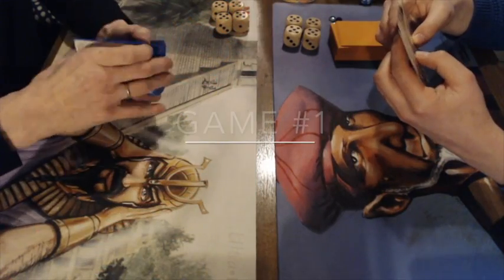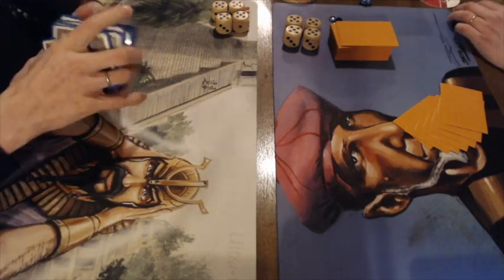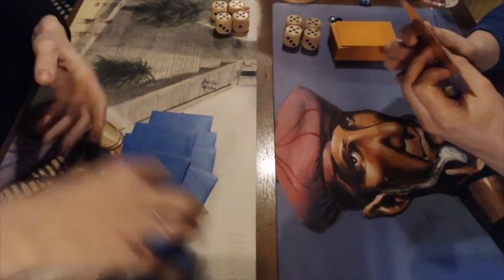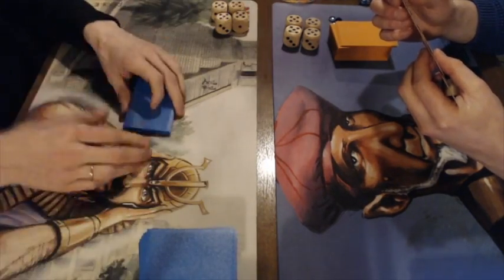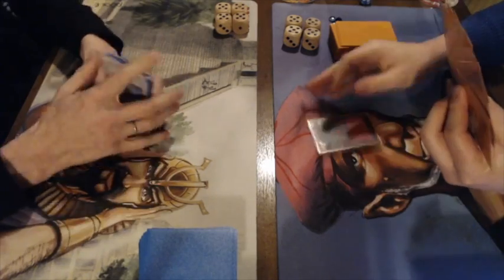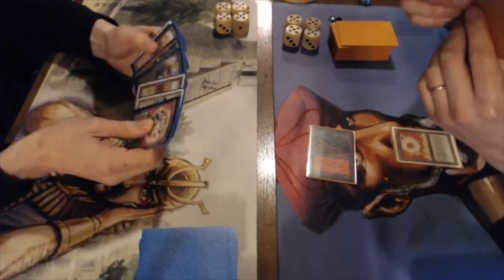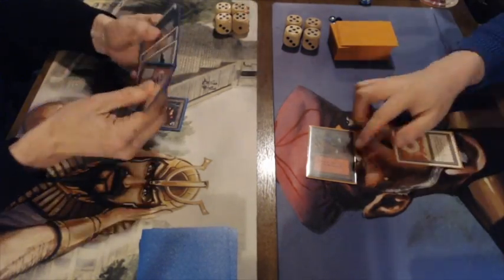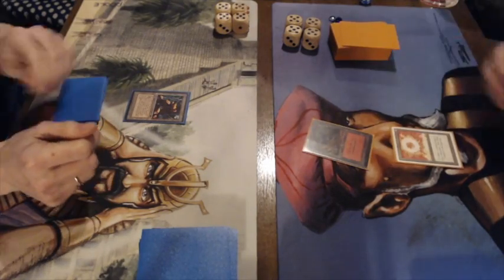Game number one. Gideon is on the left with the white-blue-green deck and Frank with the orange sleeves is on the right with the Atog deck. Gideon takes a mulligan — a lot of lands in that opener. Like I said, the ramp deck is more of a mid-range brew with a lot of beefy creatures. Frank has a great start with a Mox Sapphire giving him acceleration — maybe a turn-two Juggernaut if he's lucky.